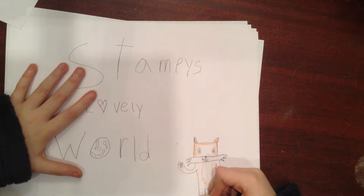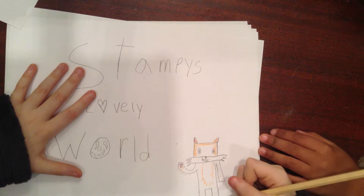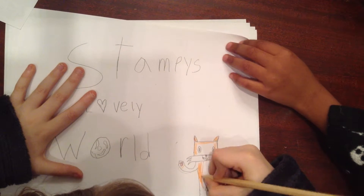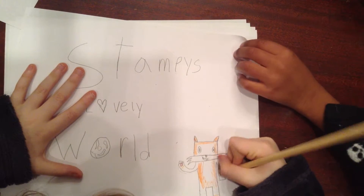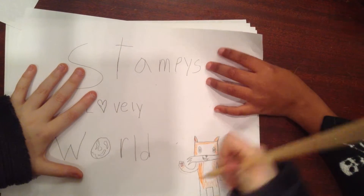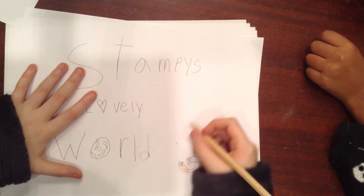You're going to color all this in except for this part — draw an outline like that, then keep coloring it in. Those parts that I talked about you're going to leave white, except we're going to color the boots the Stampy-style boots.